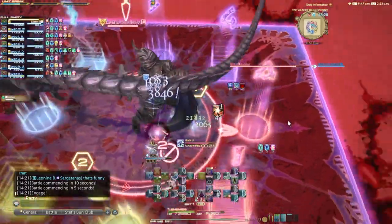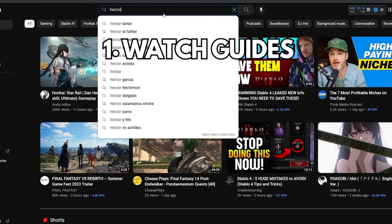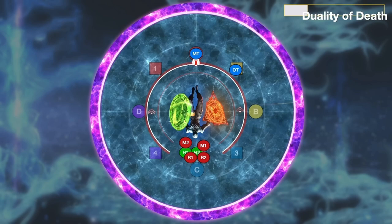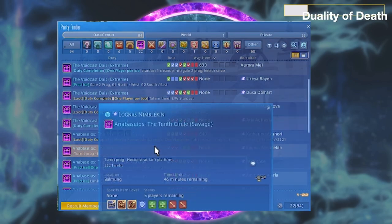Number 1 for savage endgame raiding: watching relevant endgame guides. 90% of the time, the video is Hector Hectorson's guides. A lot of Final Fantasy raiding is centered around his videos. You might see 'Hectstrat' in the Party Finder description, which is essentially just referencing the video he put out.